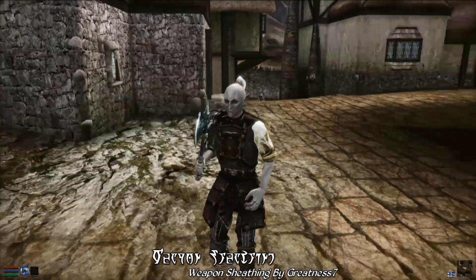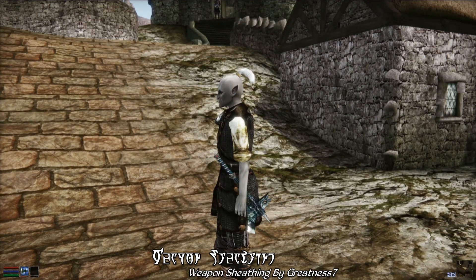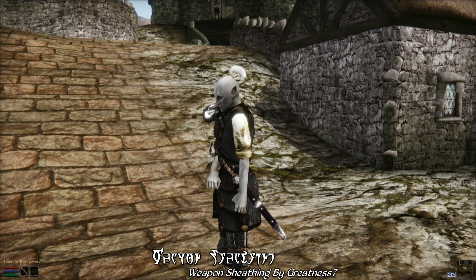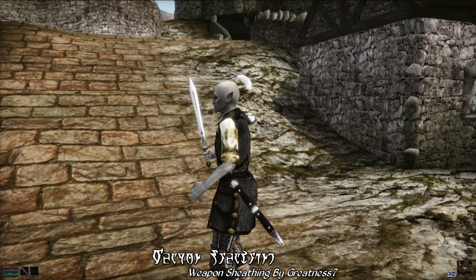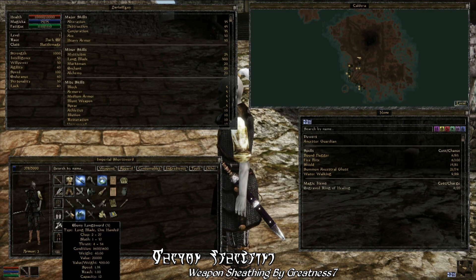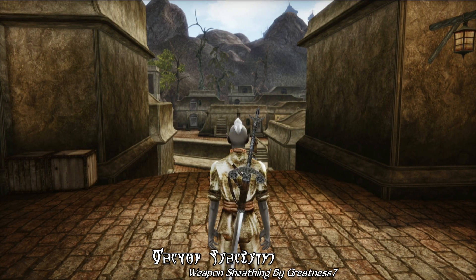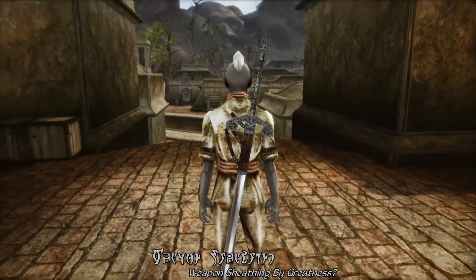This also works for all the NPCs in the game as well. So when you're just walking down the street, or raiding a bandit lair, or just what have you, everyone who has a weapon will have that weapon visible on them — a really nice addition to the game. Especially since Morrowind is the only modern Elder Scrolls game that didn't have this feature before. There are even some new weapon drawing animations to benefit the weapon sheathing here, as an optional addition. There's just a lot to like here with this mod, and if you haven't checked it out yet, you absolutely should. It really helps to enhance the feel of the game.